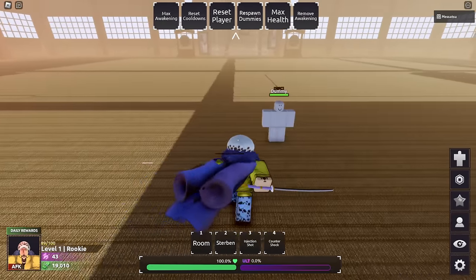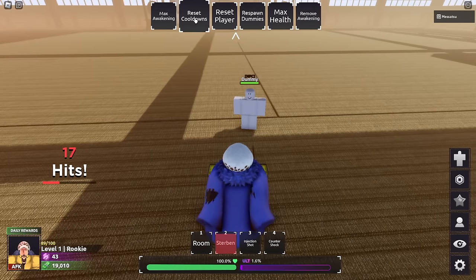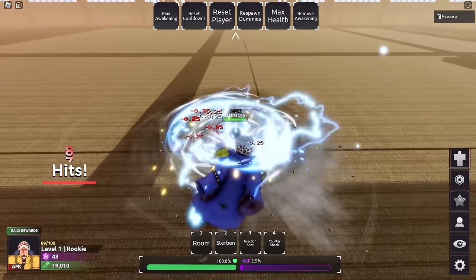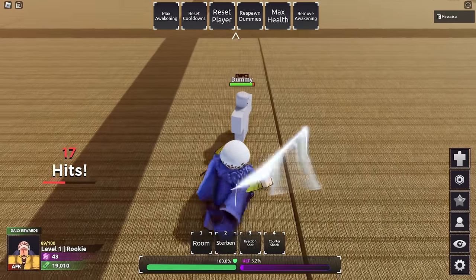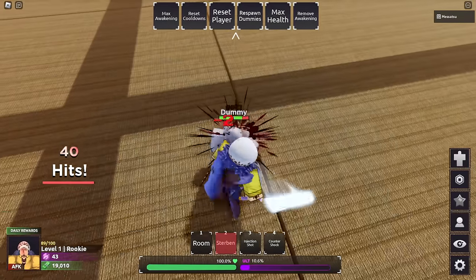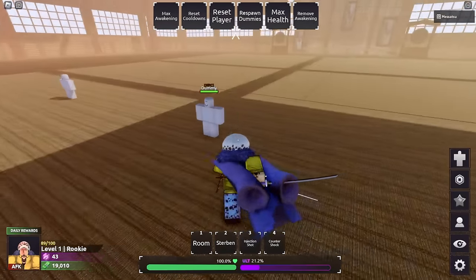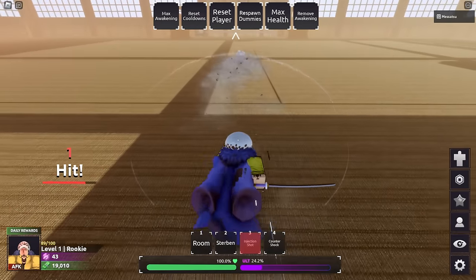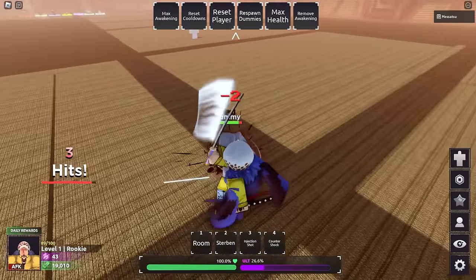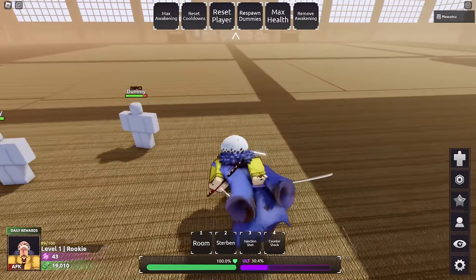Second skill is Stir Bend - basically puts a slash out that stuns the enemy a little bit. You can't combo off it because the combo ends, but a down tilt won't knock back, so that's pretty good. It doesn't guard break. Next skill is Injection Shot - 7.5 knockback, knocks back like crazy. This is your combo ender and it also guard breaks.